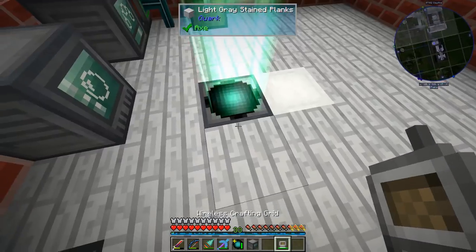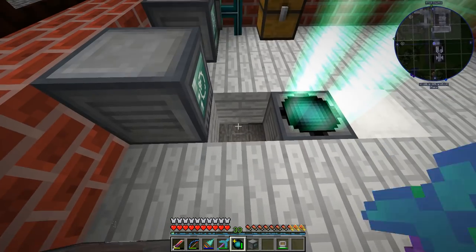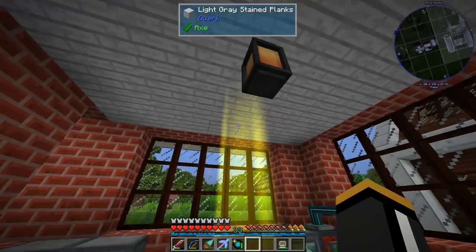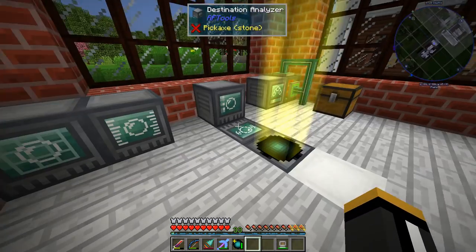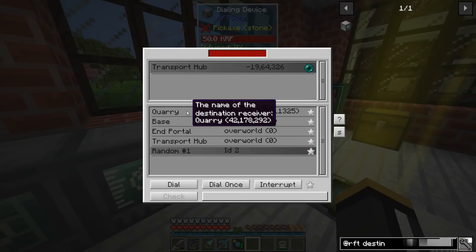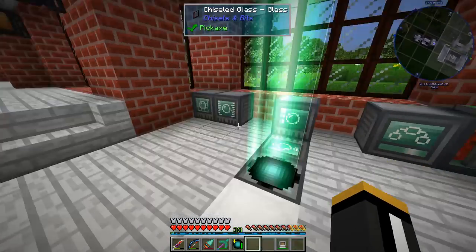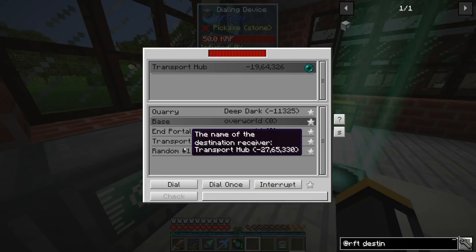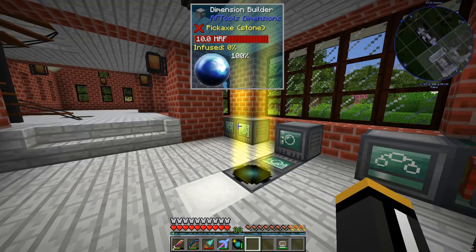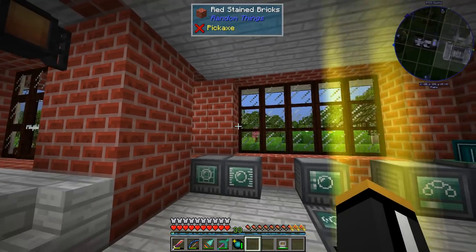If we place a destination analyzer next to our matter transmitter, it changes the color of the beam based on the safety level of the destination. Right now the color is yellow, meaning this destination is not chunk loaded — it's most likely safe but not chunk loaded. If we change the destination to our base, we get green telling us it's chunk loaded and safe. If the destination were out of power, the beam would be red telling us we probably don't want to go in there.